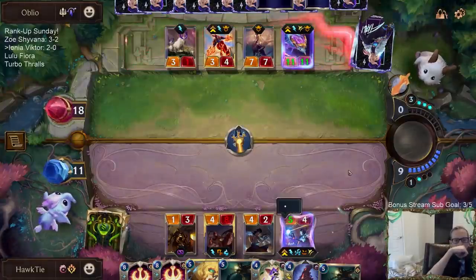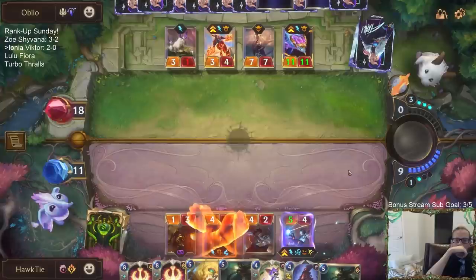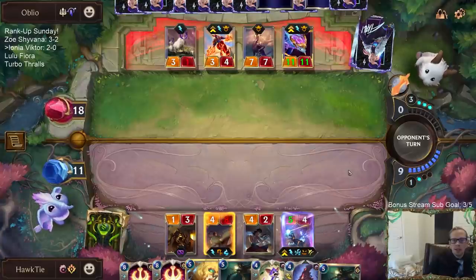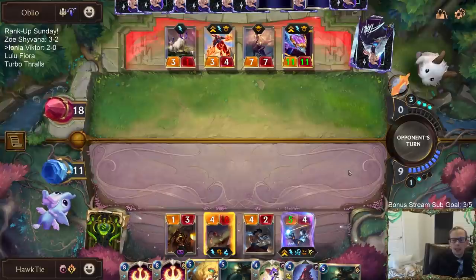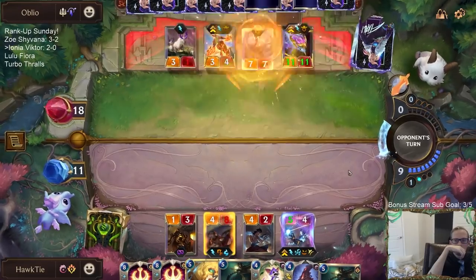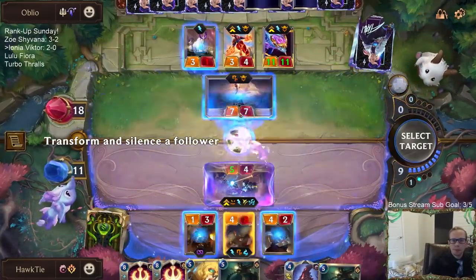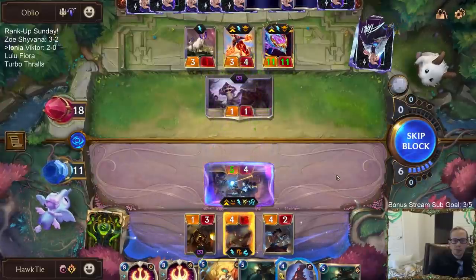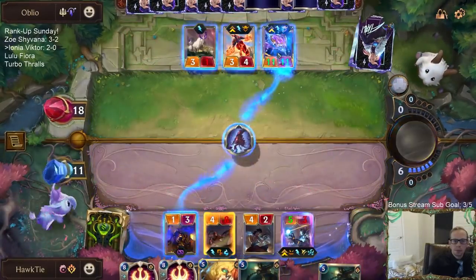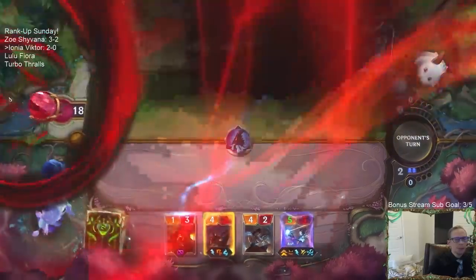I'm doing this first just to turn on the barrier for Lee Sin. Alright, barrier is turned on. It's not a great chance that they can't play anything, but if they can't play anything, then we just destroy their Aurelion Soul. Last round they didn't have the mana, this round they do. We don't get to burn the Aurelion Soul from them because they have nine cards. That'll still do — they give up. GGs.